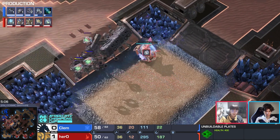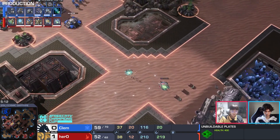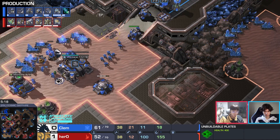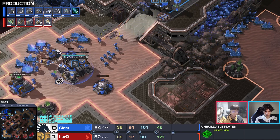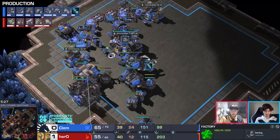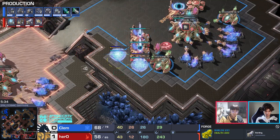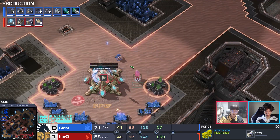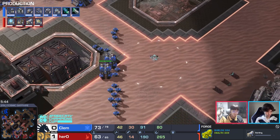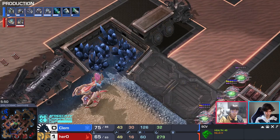Hero is now building a fourth oracle. Three oracles is the magic number to kill a lot of Terran stuff, but now a fourth — interesting. He's building a 'foracle.' Even something we didn't see last game when he was ahead. It seems like Hero's algorithm says: if I'm behind, just build a lot of oracles. Drop stasis traps everywhere. Clem goes to the bottom side trying to see whether Hero is taking the gold base.